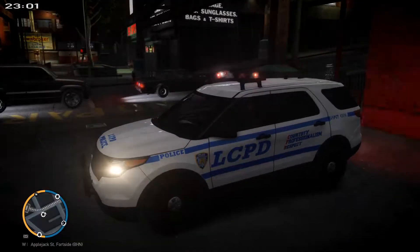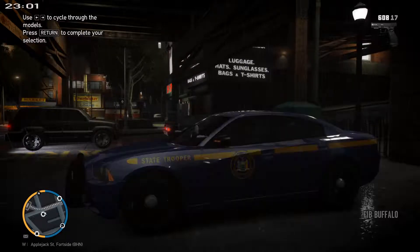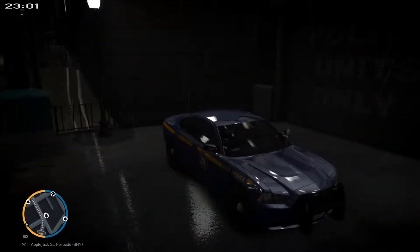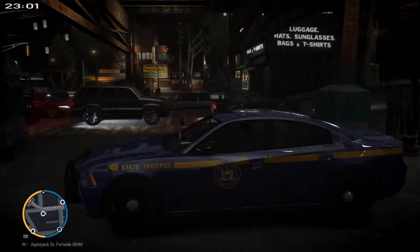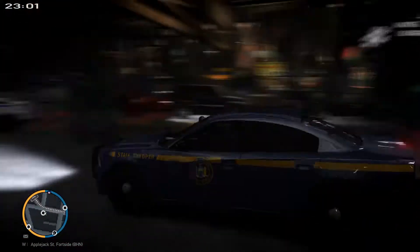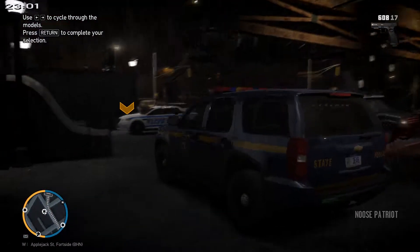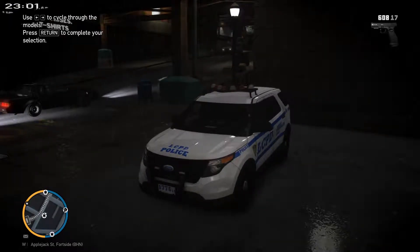Speaking of EOS, I added a new EOS vehicle, which is the New York State Trooper, packed by Sergeant Kekos again. Unfortunately it says New York — I'm trying to maybe find a skin that says Liberty State, but this will do for now. It's pretty cool. We got all red, a little bit of blue in the back. I also got the Crown Vic in store as well, all red. We're going to be using the utility for this episode, so let's take that one.